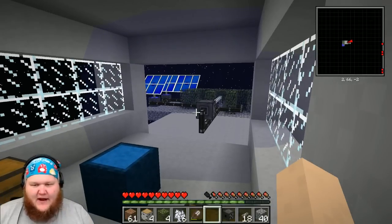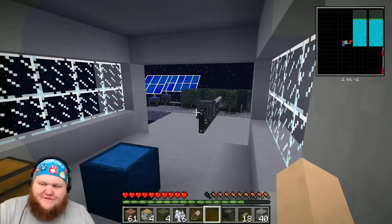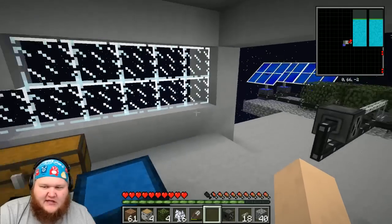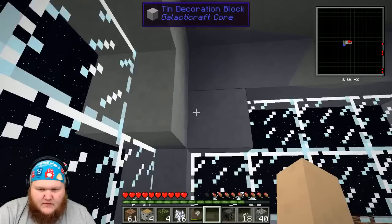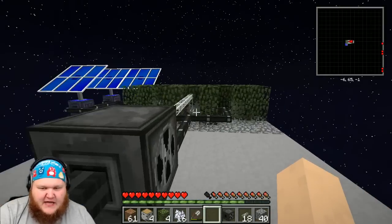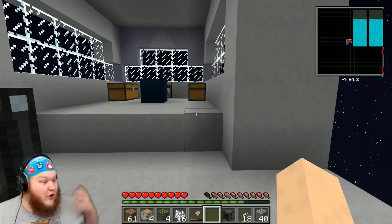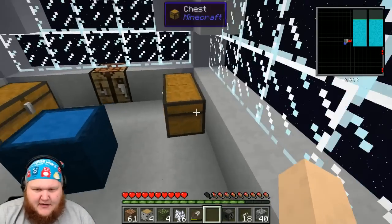I hooked up our bubble distributor and it cut on — the bubble machine is now on. I don't know if it's going to fully enclose us or not, hopefully so. Come on — a little bit farther — we've almost fully enclosed the space station. Looks like we're gonna miss the corners, but this is perfect. It got the majority of the space station included in the bubble-producing machine, and it is keeping us alive.